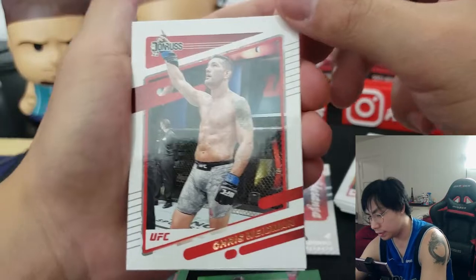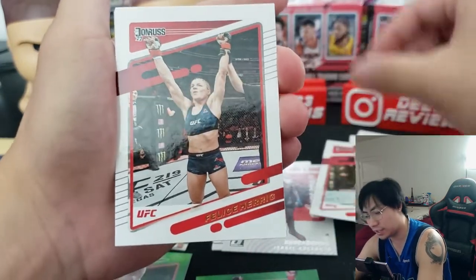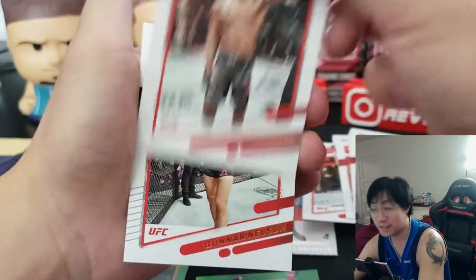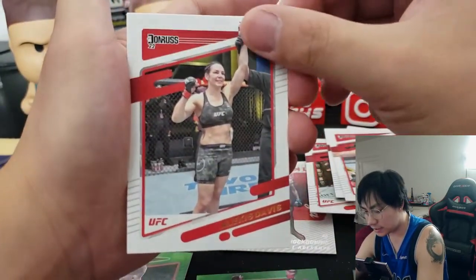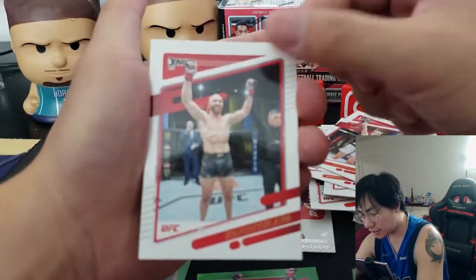Xander and Gus, there you go. Then the end of this is going to be some more base — Weidman, Jessica Eye, Felice Herrig, Aspen Ladd, Geoff Neal, Gunnar Nelson, Brandon Royval, Alexis Davis, Michelle Watterson, Macy Chiasson, and Khabib.